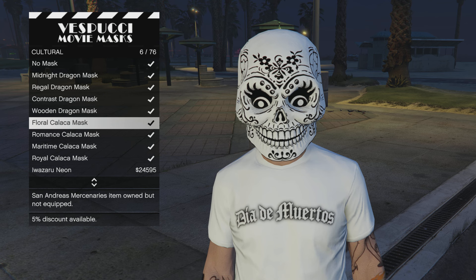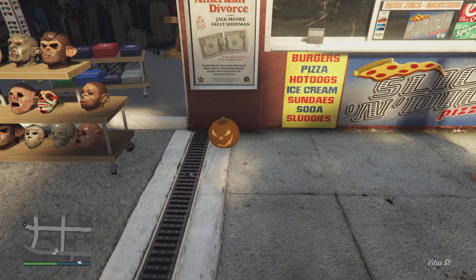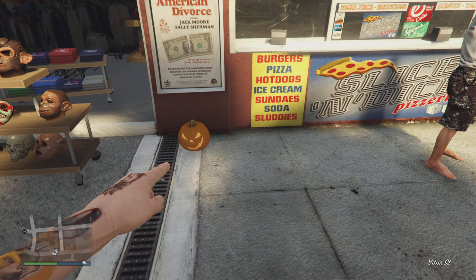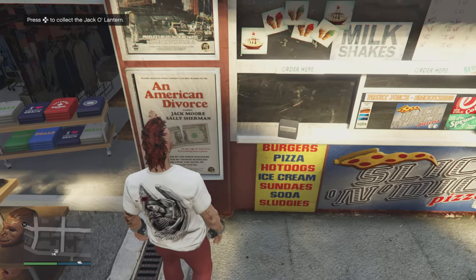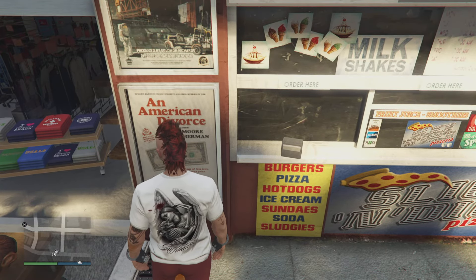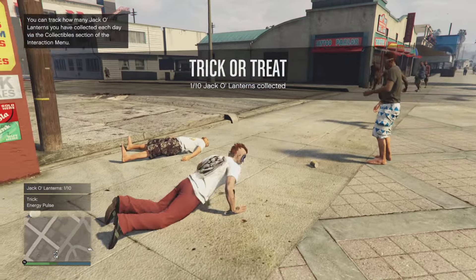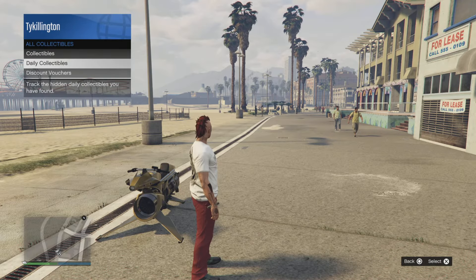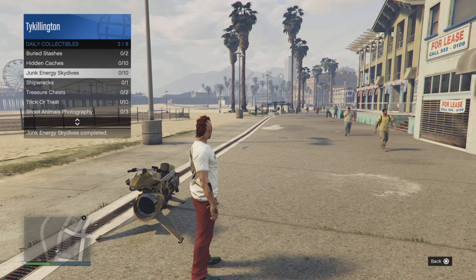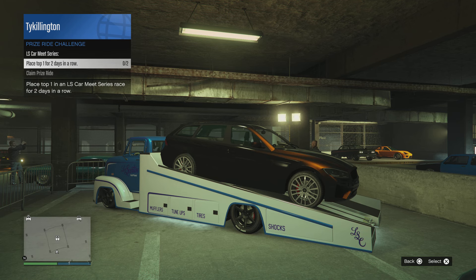The floral calica mask and the romance calica mask are also available to claim just for logging in. For more returning Halloween content, the jack-o'-lantern scavenger hunt is back — find 10 pumpkins in a day to unlock the pumpkin mask, or find 200 pumpkins in a day to unlock a shirt. Christine the murder car, the murder Cerberus, and the possessed demonized animals are also back in the game.